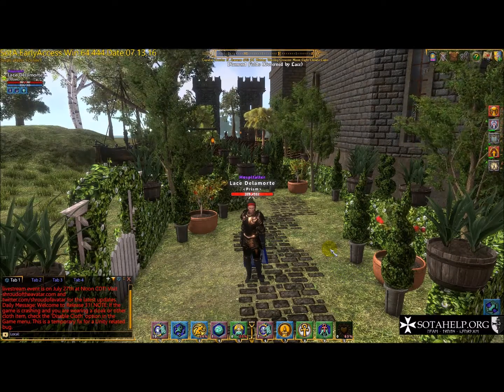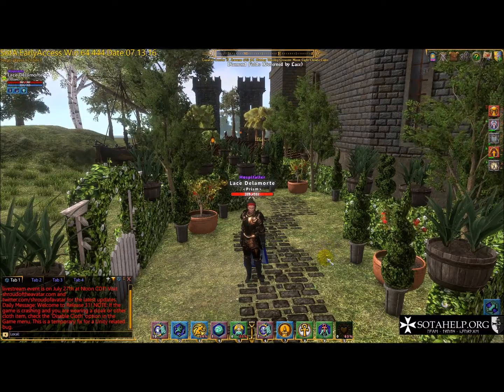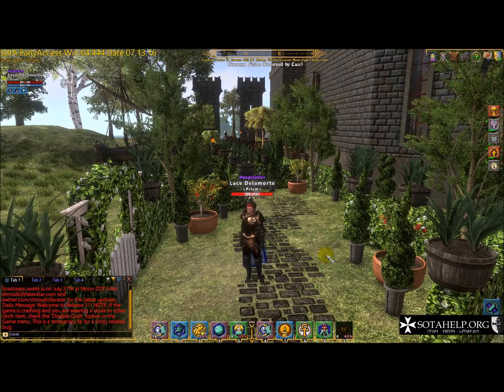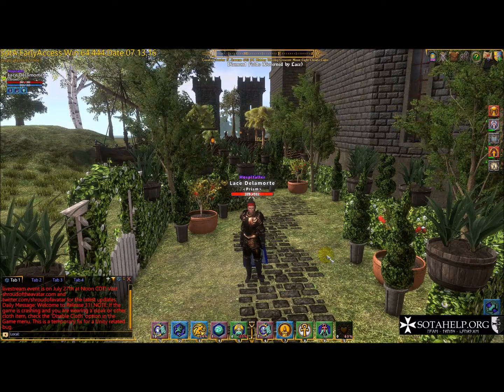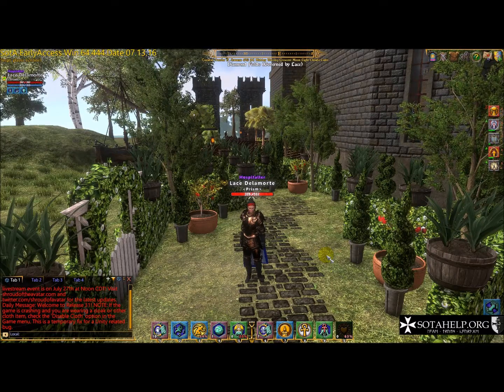Hi everybody, it's Lace and today we're going to go over emotes. We're just kind of hanging out here and part of the putt-putt golf course that's going to be used at the end of the world party coming up on July 27th. It's a Game of Thrones theme and this happens to be my representation of Highgarden. You can probably see the two twin towers back there — that's going to be the Red Wedding.